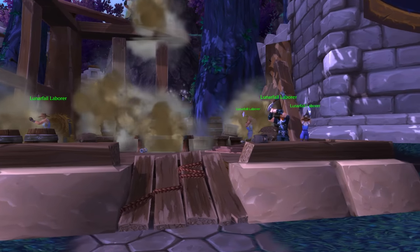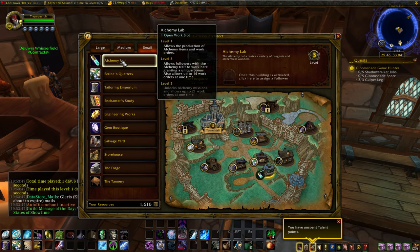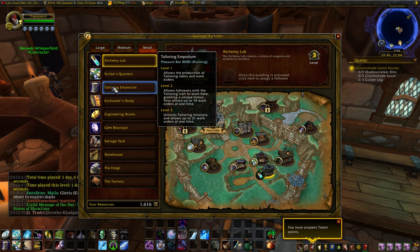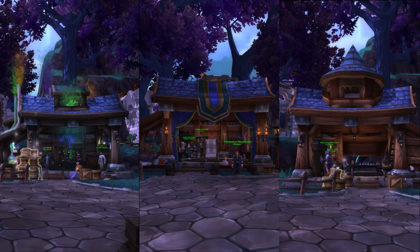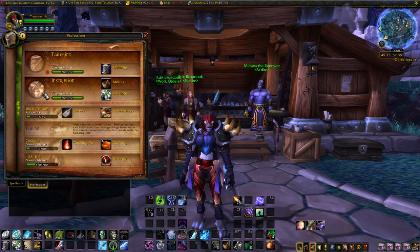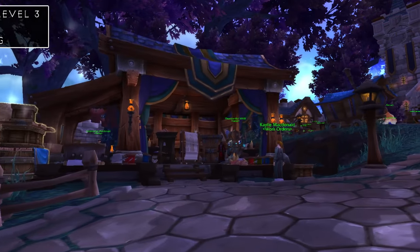First up, let's start with the small buildings and professions. There are a lot of different choices here, especially with the recent salvage yard nerf which opened up a lot more options. For my setup I like to run with the Alchemy Lab, the Tailoring Emporium, and the Scribe's Quarters as my small buildings, with Inscription and Tailoring as my professions to support that on all of my characters but one — with the last one having Alchemy instead of Inscription. Allow me to explain why.